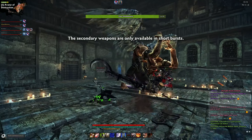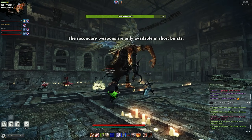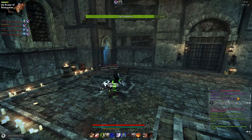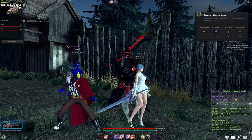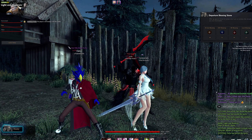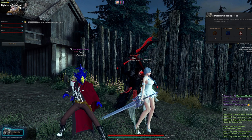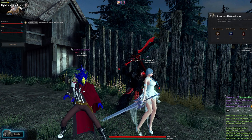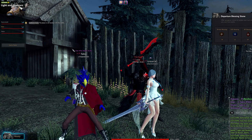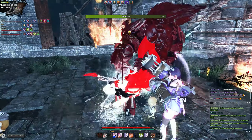Vindictus functions on a peer-to-peer system when partying with other players. Party leaders function as hosts, and their members connect to them. The quality of your connection is represented by bars in party lobbies. Four to five bars means smooth sailing. Three bars is playable, but there might be slight hiccups here and there. Two bars will likely incur input delays, so you'll have to react earlier than you normally would, but it's still playable. One bar, however, is a bad time.